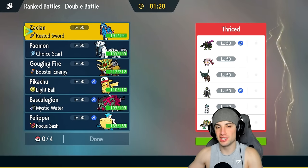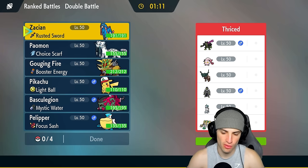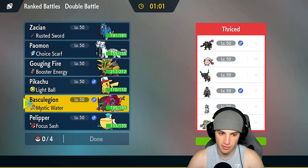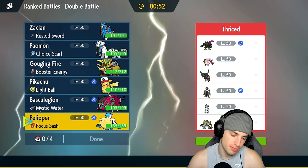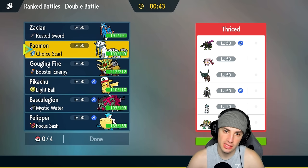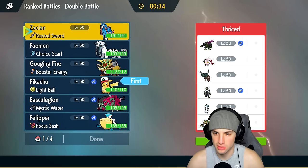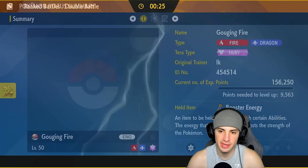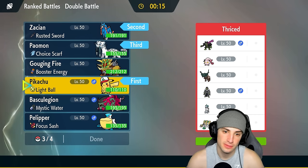Moving on to match two - we are one and oh, going up against an Ice Rider Calyrex team. They're also rocking Scream Tail, Ting-Lu, Urshifu, and Slow Start Regigas. Usually Regigas pairs with Weezing. For the lead, Pikachu and Pelipper is an option so I can Fake Out the Trick Room user. But I'm thinking Zacian lead - maybe Pikachu and Zacian. Trick Room is a bit of a problem, so Wide Guard Pelipper could clutch.